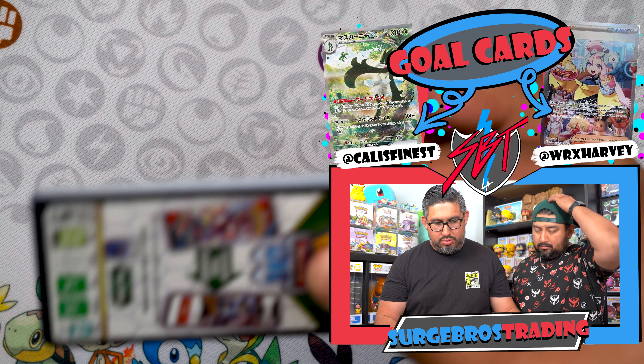We got Girafarig, Tropius, Seviper, Paldean Tauros, Luxio, and Oricorio. Every set since Brilliant Star has had special illustration rares, which makes it more fun and more worth it. If you're into grading cards, it does look like there are a lot of print lines on some of these. Hopefully when we do pack something good like an Iono special illustration rare, there are no print lines.